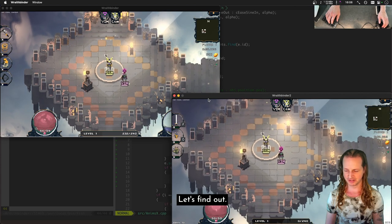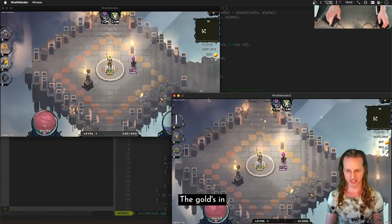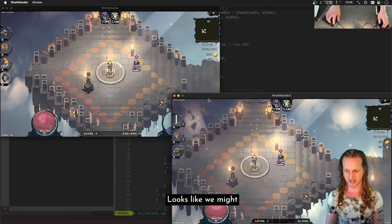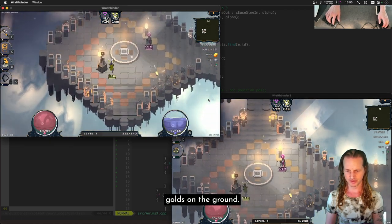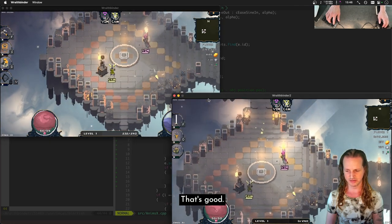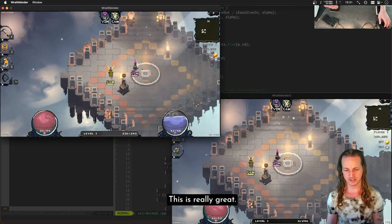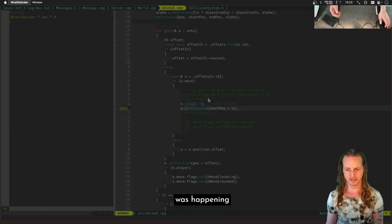Let's find out — we're going to put some gold on the ground. Look at that — the gold's in the same place on both clients! The gold thief came in at exactly the right time. Looks like we might be in sync. Using the other player to knock some more gold on the ground — the gold's still in the same place, and the gold thief did the same thing on both clients.